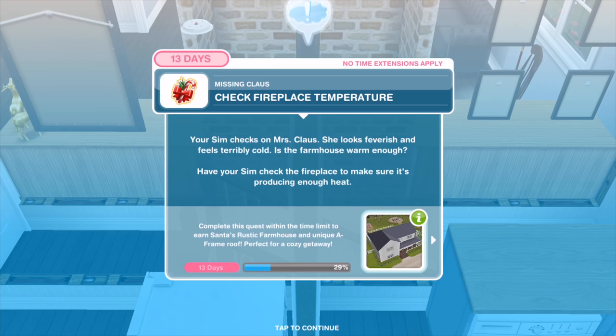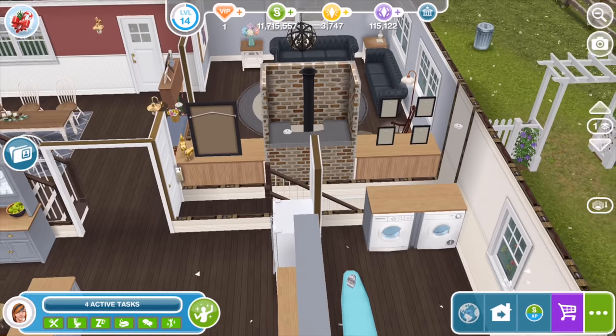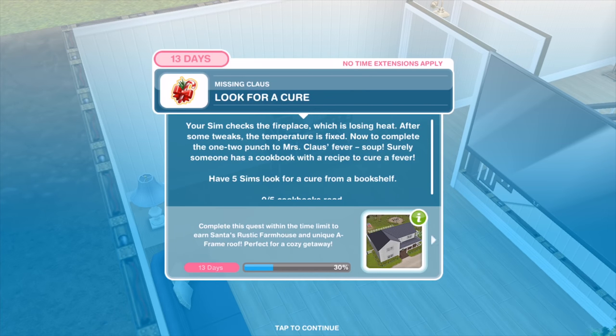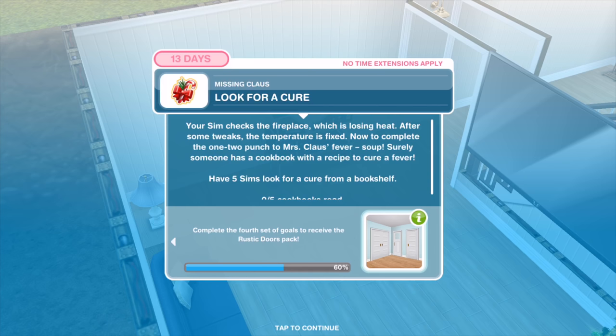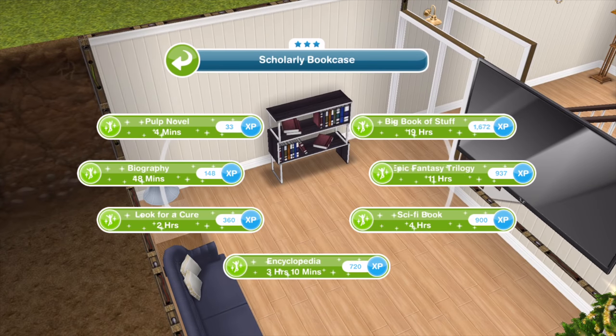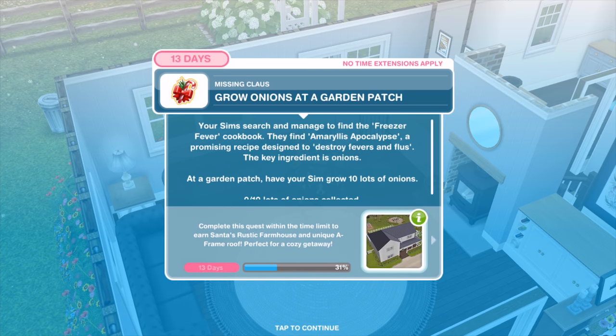Your Sim checks on Mrs. Claus — she looks feverish and terribly cold. Is the farmhouse warm enough? Have your Sim check the fireplace for four minutes. The fireplace is losing heat; after some tweaks the temperature is fixed. Now for the one-two punch — Mrs. Claus's fever soup. Have five Sims look for a cure from a bookshelf for two hours. Your Sim finds the freezer fever cookbook.